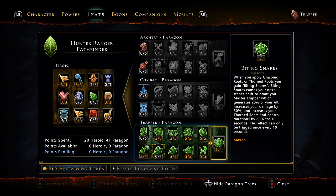Obviously the feat stone — biting snares causes your next stance shift to trigger master trapper, which generates 28% of your AP and increases your damage by 30%.